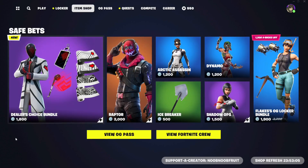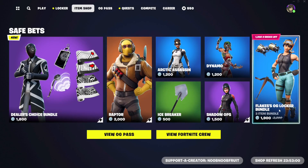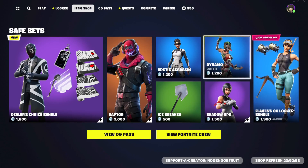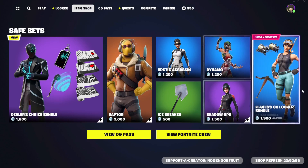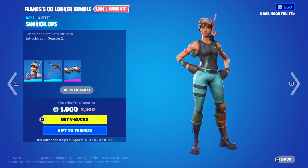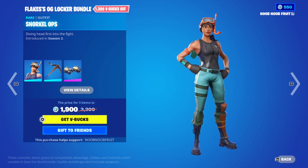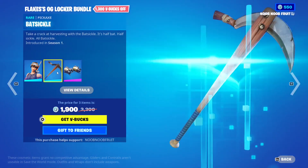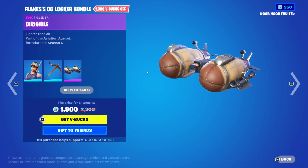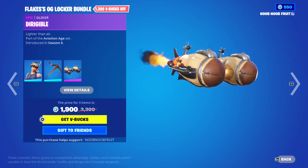This is the new shop by the way — it's not the usual full shop; it has a few different skins so we can go through them quickly. We have the Flakes OG Locker Bundle — basically every OG content creator gets to select some OG skins from Chapter One seasons and gets their own pick or locker bundle. This one is from Chapter One Season Two: Snorkel Ops with the pickaxe and the Dirigible glider — a balloon glider, pretty cool.